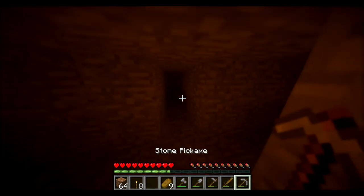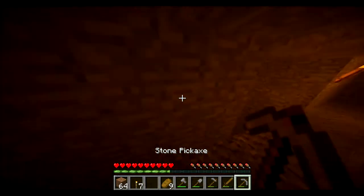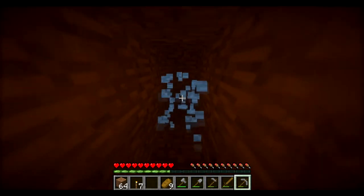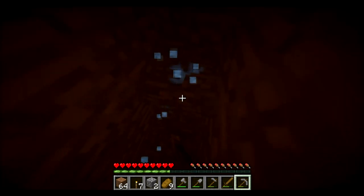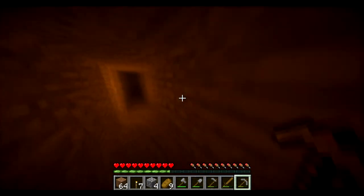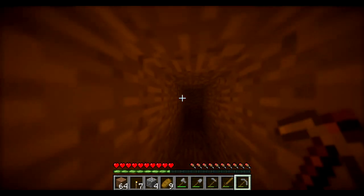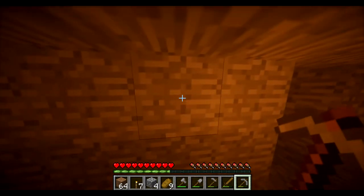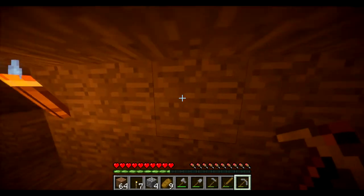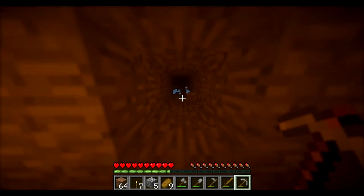The technique is called strip mining. The idea is you just go straight forward in a line like this, but to cover as much ground as possible efficiently, you mine into the wall like this to check if there's anything in there. Then you move two blocks because when you mine here you'll see these blocks too, so you actually cover all the ground.